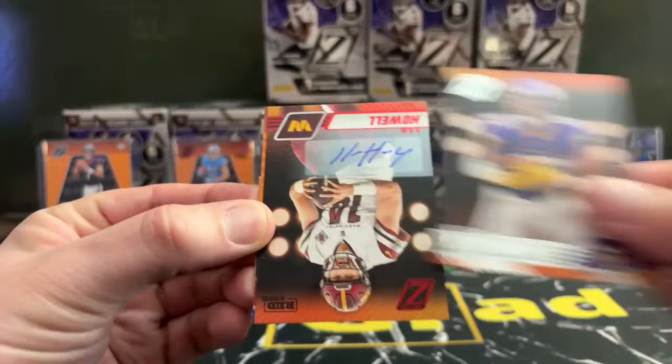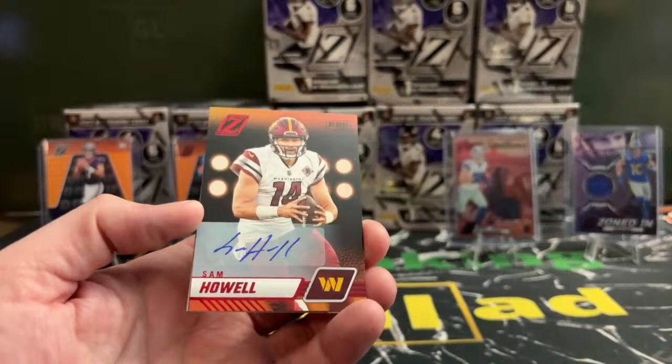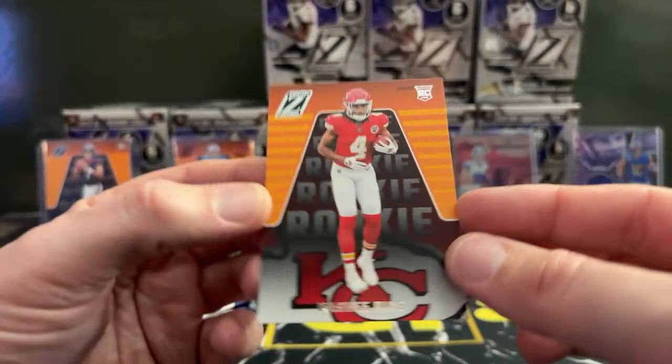Justin Jefferson. Wow — Sam Howell on the autograph for the Commanders. Nice little hit there, Lauren. I don't think he's traded to the Seahawks now, but Sam Howell on the red zone auto is cool to see. We got Dorian Williams on the red zone for the Bills.